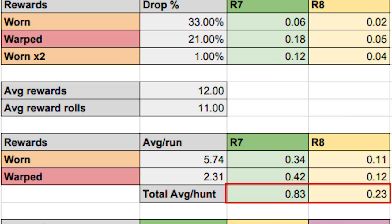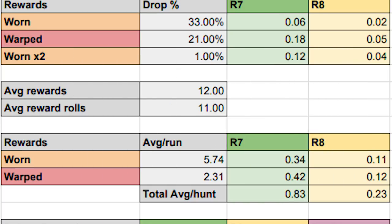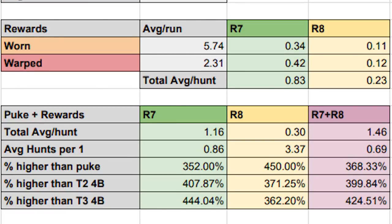On average per completed quest you get 0.83 R7s and 0.23 R8s. That might not seem like a lot, but that's around 3 to 4 times what you get out of 4-box tempered investigations and Chungus puke farming. If we add this to the 30 puke decos you can pick up during a hunt, we get a total of 1.46 total rare decos per run between the R7s and R8s.